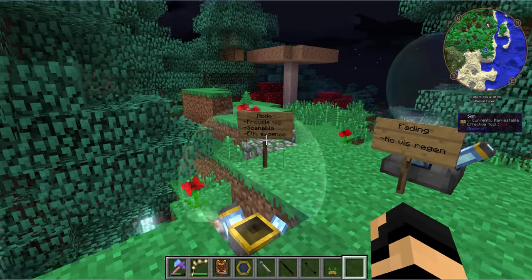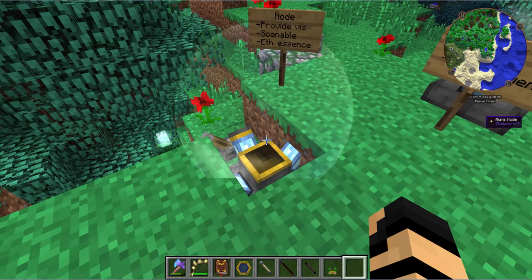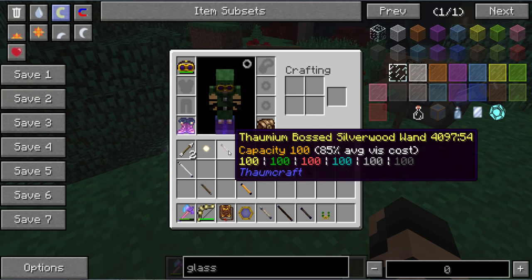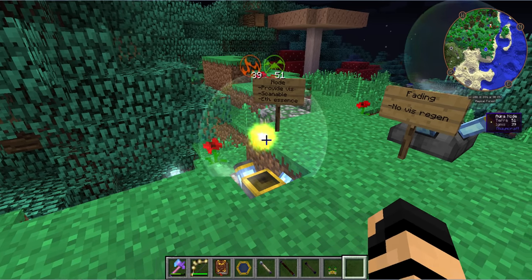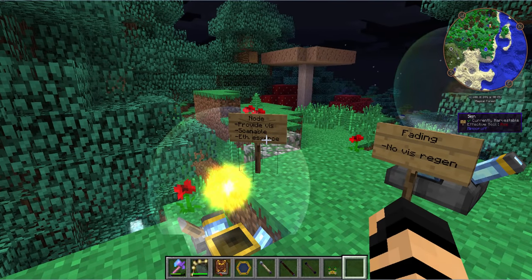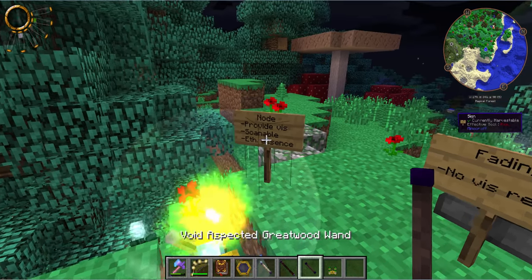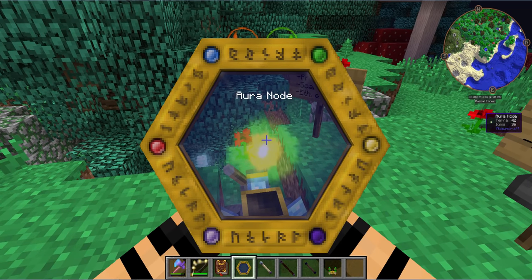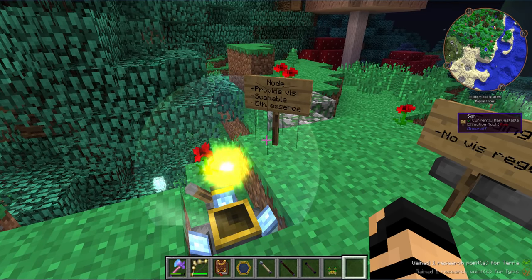Alright, here we are with the basics on nodes, and we're going to work through into some really advanced stuff. First, we've got to see what we're doing — I'm putting on my goggles of revealing. Now we can see the nodes for what they are. These and all nodes in the world, in the overworld, will provide vis, which you can use your wand to drain from. You can also scan it with your thaumometer and gain research points.